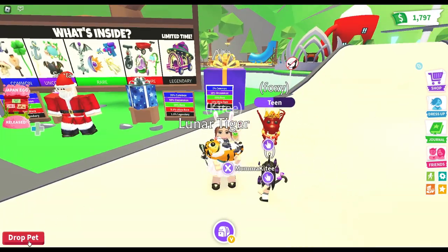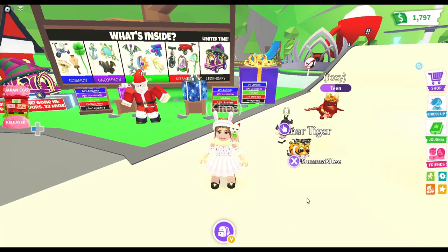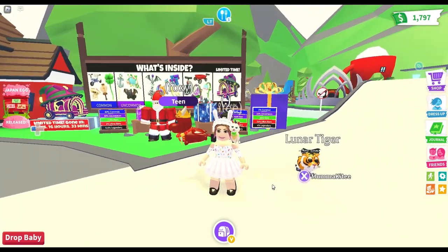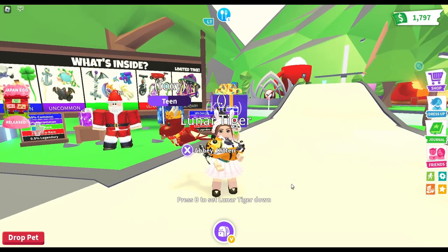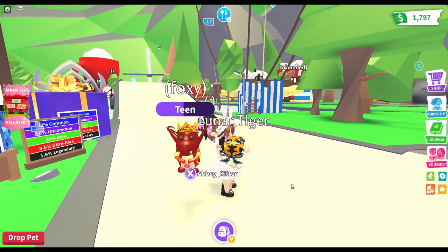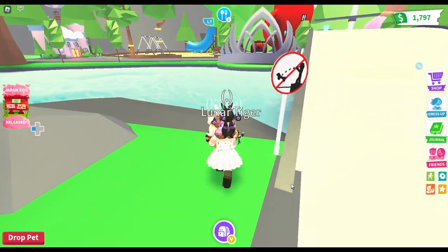Do you want me to drop the pet so you can see the outfit a little bit better? I really like the bow, and I think they're special black witch shoes with some little heels. Foxy's very cute. I love your custom crown that you've done. I didn't realise I could wear two crowns. I had no idea you could wear two crowns either.